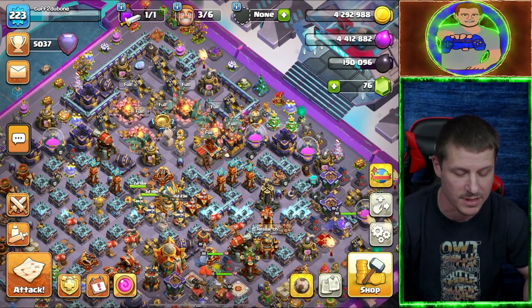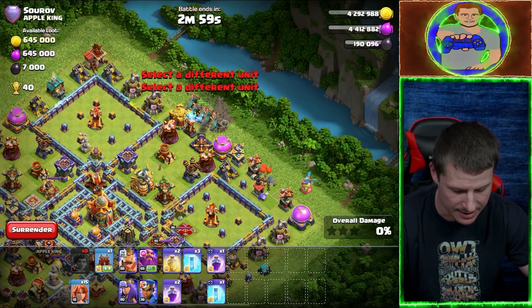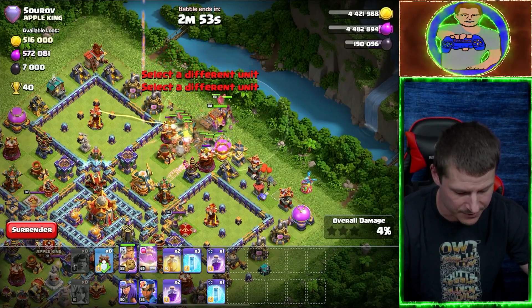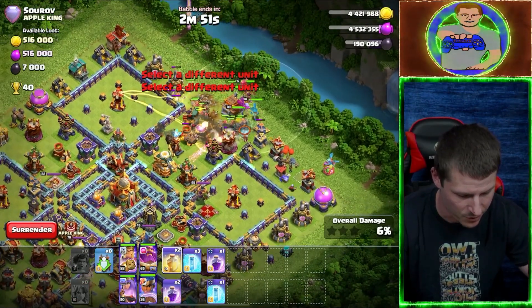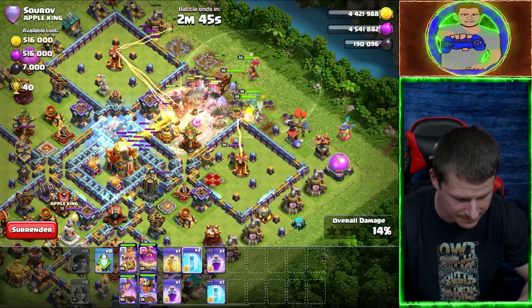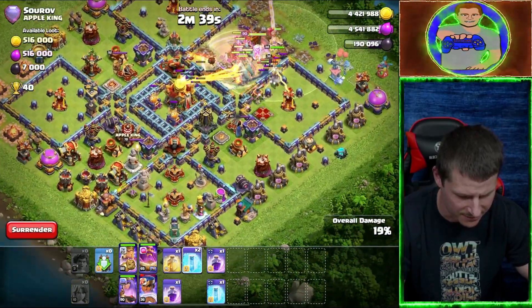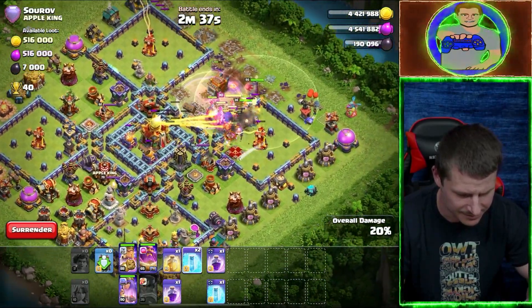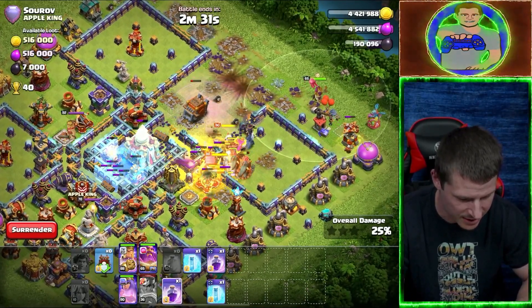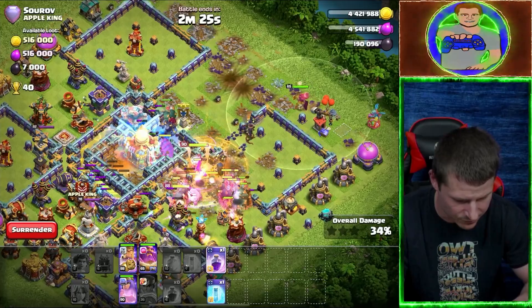Now time to get some attacks done. We'll go in with Root Riders and then Valkyries, throw the Log Launcher and everything else, and throw in a Heal and Rage. Go ahead and Freeze right there. Where's the Eagle Artillery? Oh — we just took it out. Freeze the Poison spells, Heal and Rage right there, Freeze, and Rage.